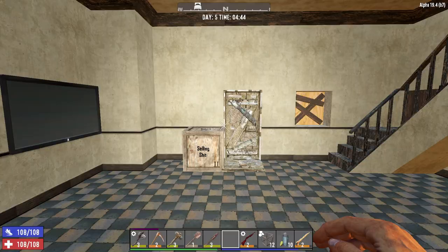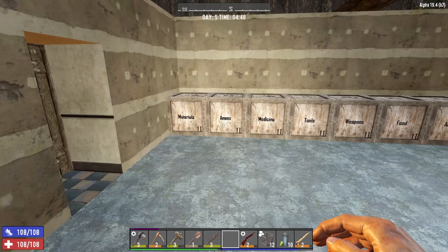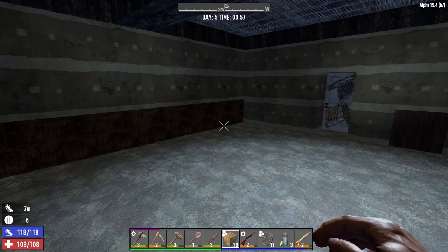Hello guys and welcome to episode 5 of the 7 Days to Die survival guide. As you can see in front of me I have a box called 'selling shit'. I have organised absolutely all of the storage in our base. I'm going to play a clip of how I did this just now.